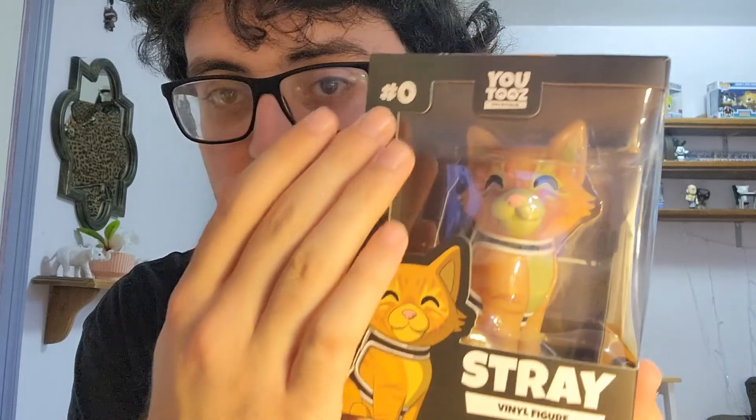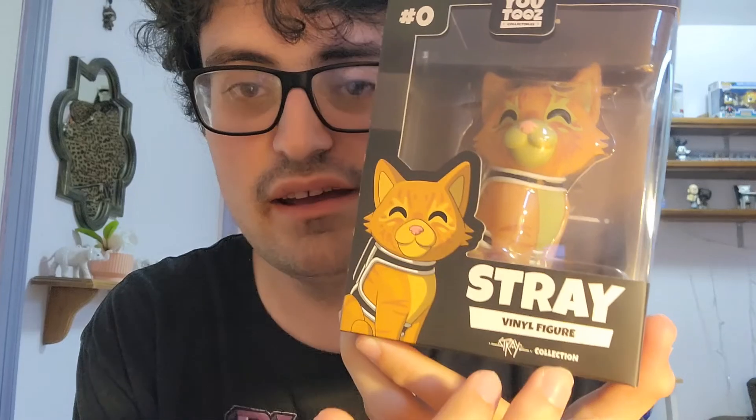That figure is none other than Stray itself — the little orange friend that we play as throughout the game, the main character. There is no name for this little guy, so the name is just Stray, which makes sense. There's the side of the box — really, really cute artwork. U2's always does a good job with that. That's just the sleeve though, so we can take that off. This is of course number zero, because U2's always starts with zero for their numbers of the Stray collection.